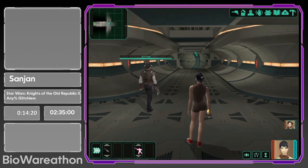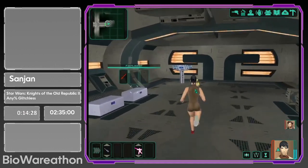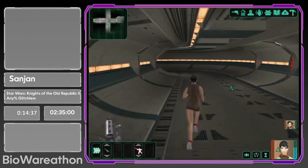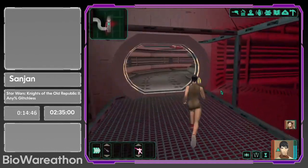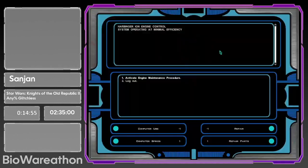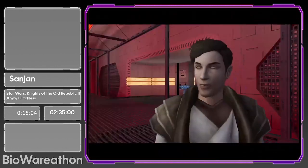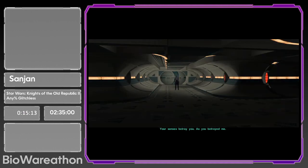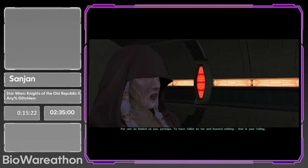We get through Atton's dialogue, and then there's a long unskippable cutscene where we see an evil Sith Lord — this is Darth Sion. He's obviously very evil. Kreia says, 'Don't worry about it — he cannot kill what he cannot see, and power has blinded him long ago. Run. I shall be along shortly.' Very interesting character. This game just brings so many interesting themes you wouldn't really expect from a Star Wars game.